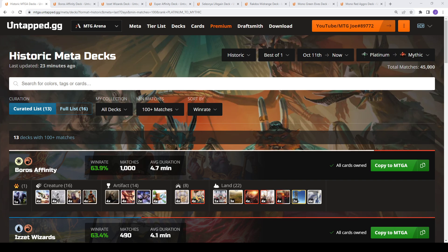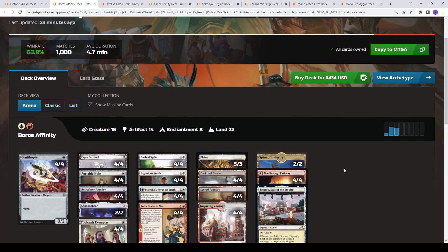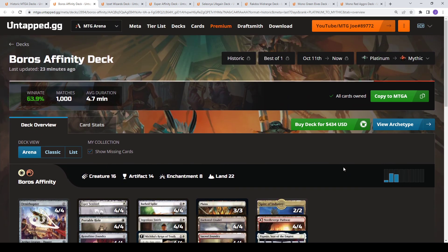It's October 11th to the 18th, a seven-day dataset. Platinum to mythic rank, 45,000 games. We've had a couple weeks now with the new Baldur's Gate stuff and largely haven't seen any of it — not Baldur's Gate, Dominaria United, or Alchemy cards — none of it has really made its way into historic. Notably, Diviner of Fates has been nerfed from a 2/3 to a 2/1, which has seen some play in Esper Greasefang and Reanimator decks, but it doesn't show up this week.